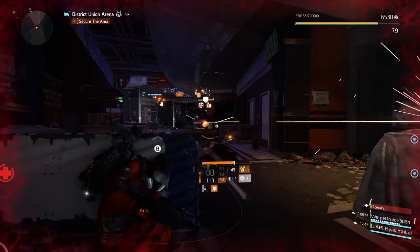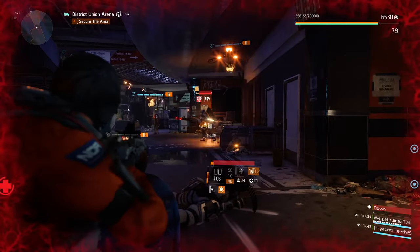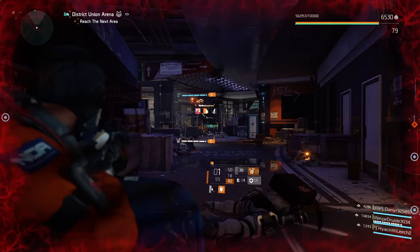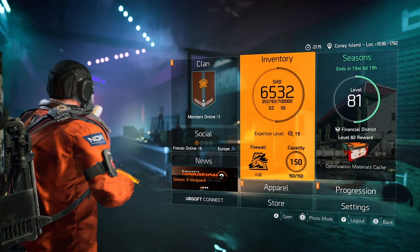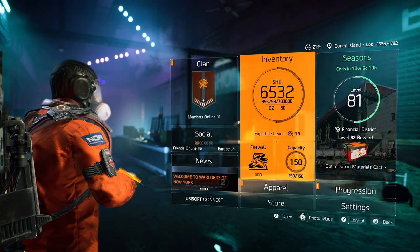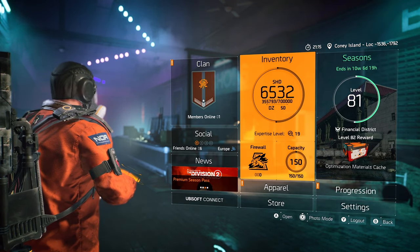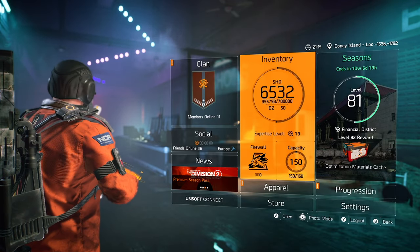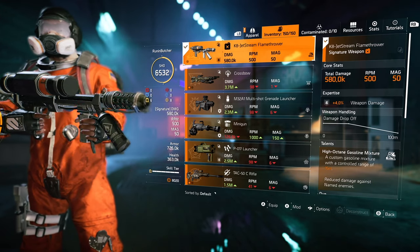I'm not using wild mask — I need to use BTCU exotic gloves. I tested every possible way to gain overcharge, and the only thing that gives us two red bags basically instantly is BTCU gloves. Not Acosta's backpack, not the future perfection talent, not the energized talent. BTCU exotic gloves is the cherry on top of the cake in this setup.